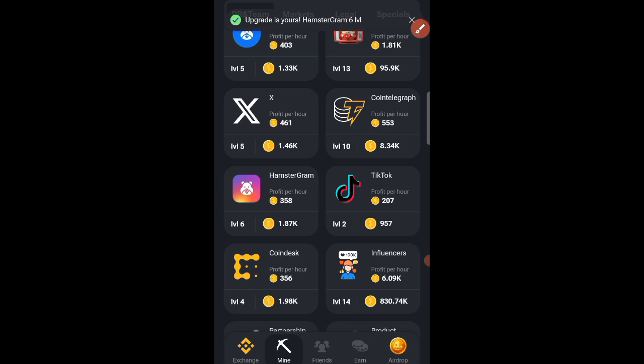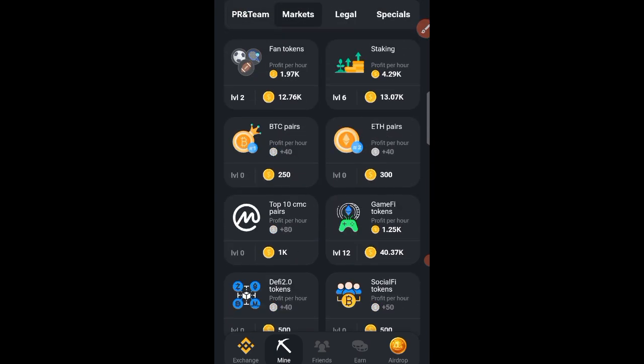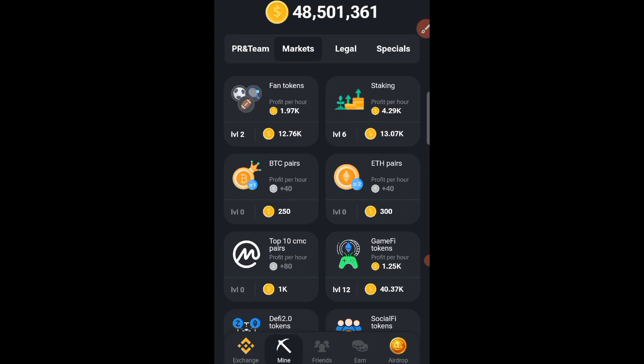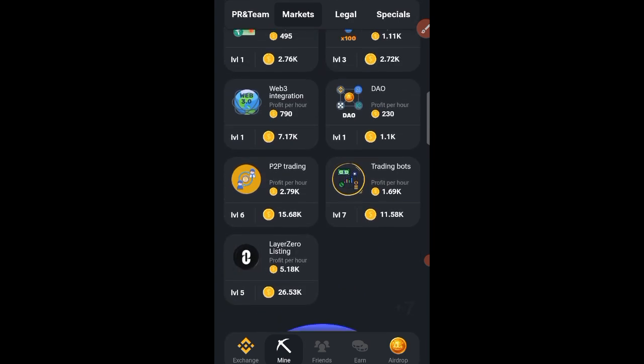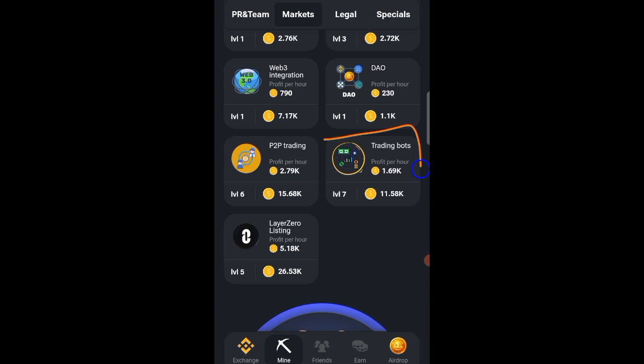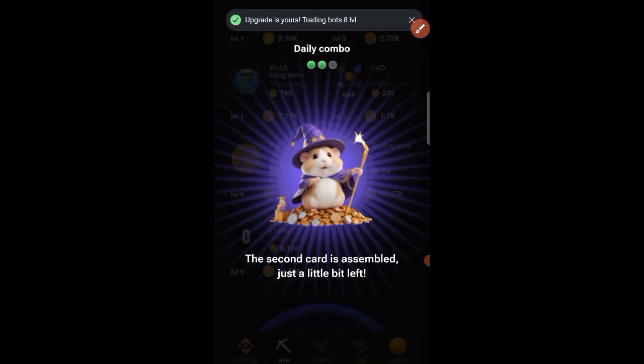Click 'Go Ahead' to get the first code. For the second card, click on Markets, then scroll down to find the second card, which is Trading Bot. Click on it and then click 'Go Ahead'.